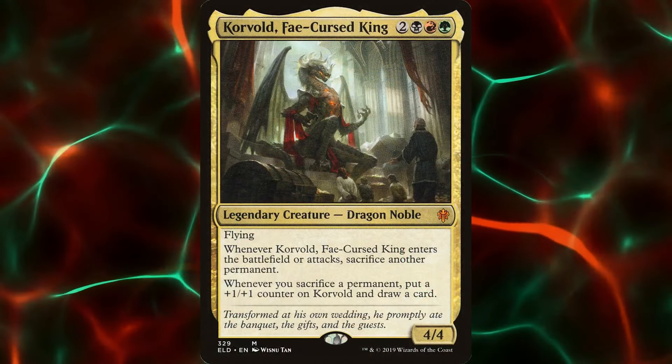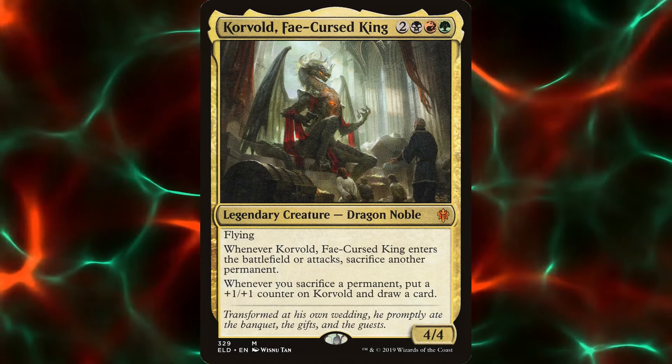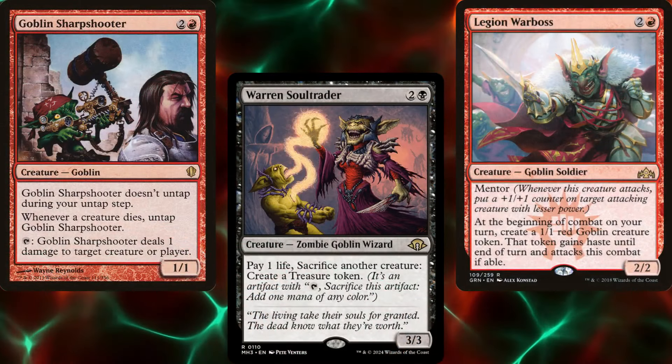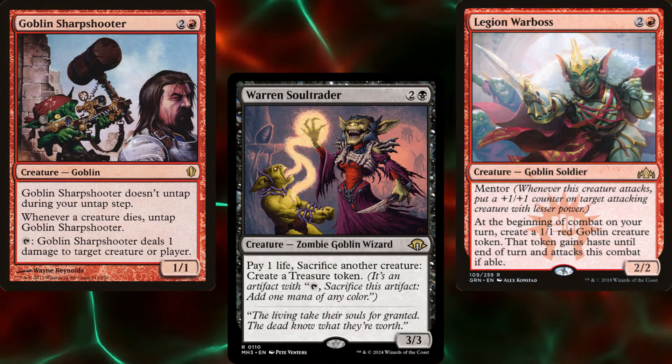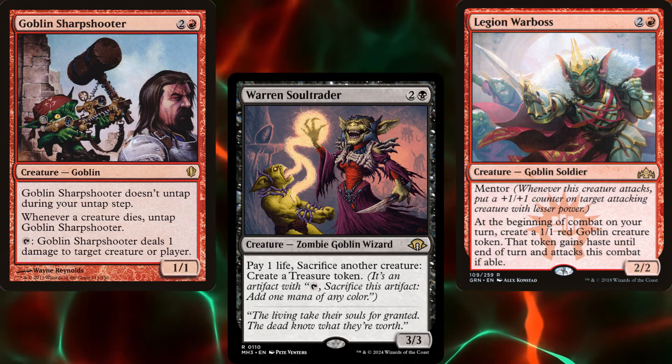Korvold Fae-Cursed King is a far stronger commander, but is also seen as a bigger threat at the table. Kiki Jiki and I discussed it and we both concluded that since this deck is designed to fly under the radar until it's too late for our opponents to stop us, we wanted to go with a far less threatening commander.